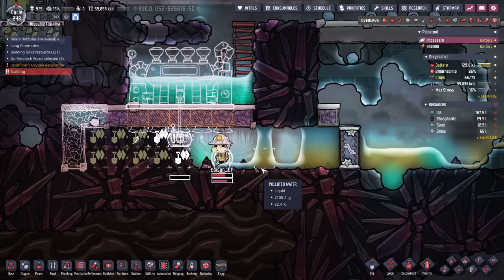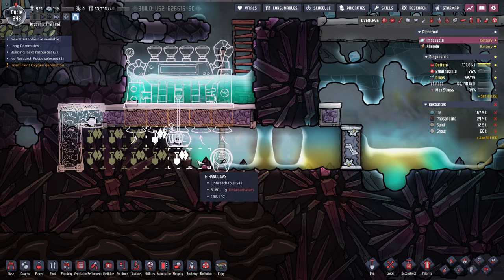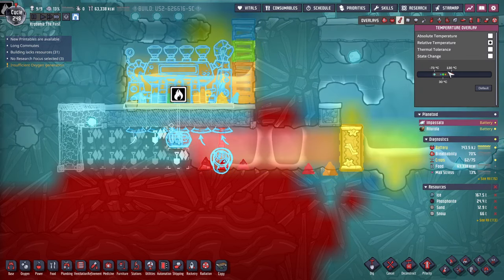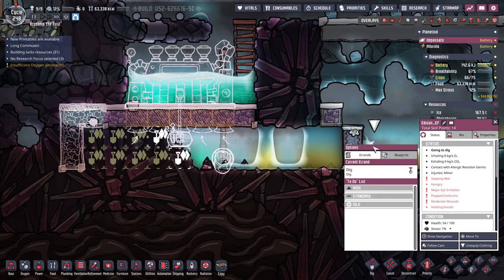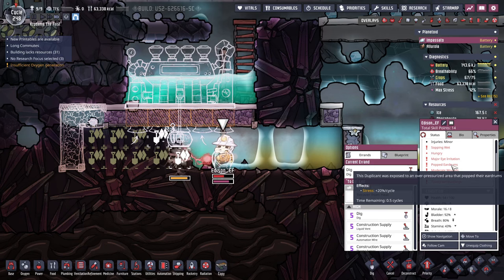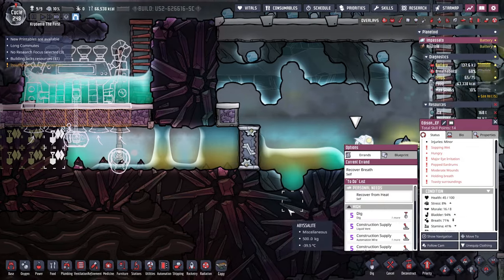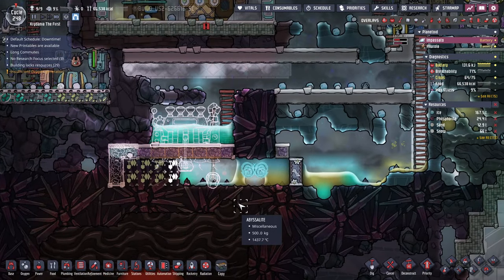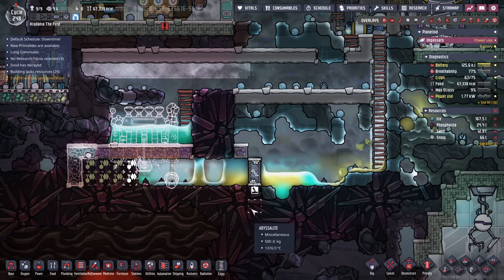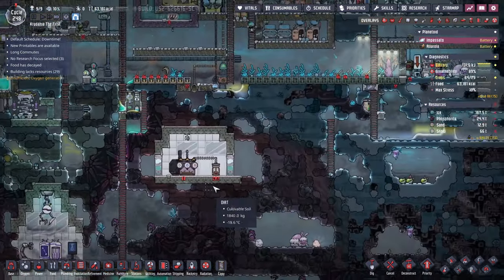The problem is I don't have more jet suits or atmo suits — atmo suits would help here. Just a little toasty in here. It's actually not even that crazy hot. What's the default scalding temperature? Oh, there's also high pressure in here — that might be what's going on. Alright, for now let's lock that and deal with all that in a minute.